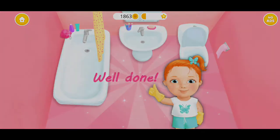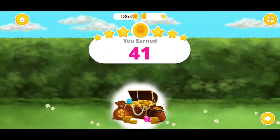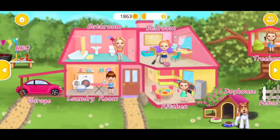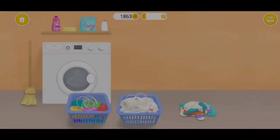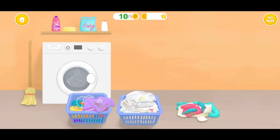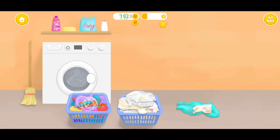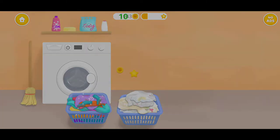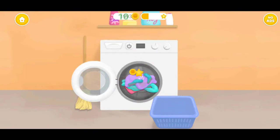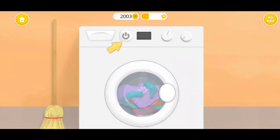Well done! Bathroom is clean! Congratulations! You've got a reward. Welcome to my house. Separate colored clothes from the white one. Put the clothes into the washroom. Press the button.